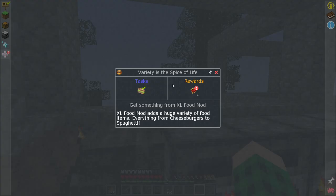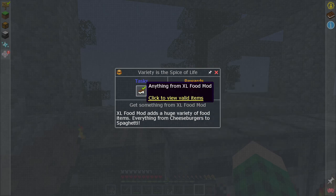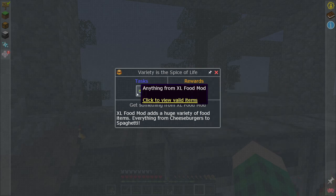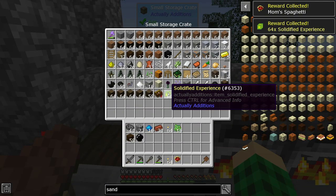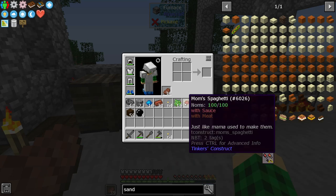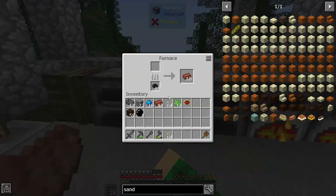And then in the miscellaneous quests, we get Mom's Spaghetti with sauce and with meat. We made anything from the Pam's Harvestcraft food mod — I probably picked up some seeds, which counts. And then some solidified experience, which we're just going to toss in here because that's gonna be XP. And this is a hundred uses of Mom's Spaghetti — oh, that's neat food.